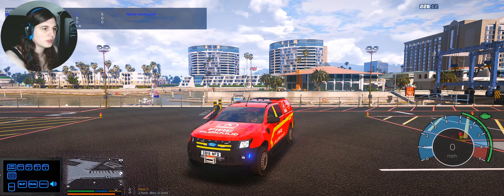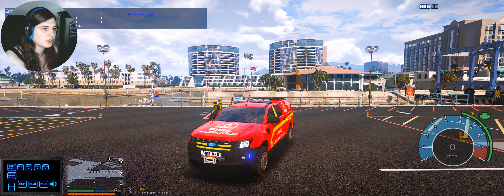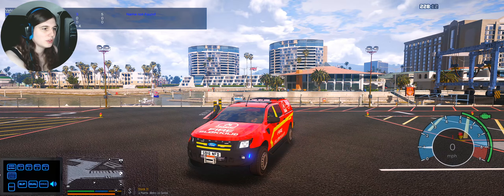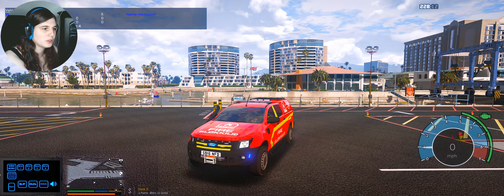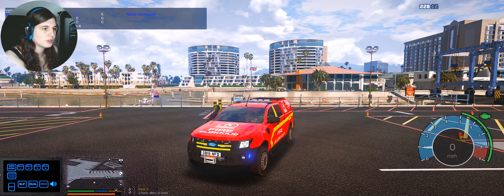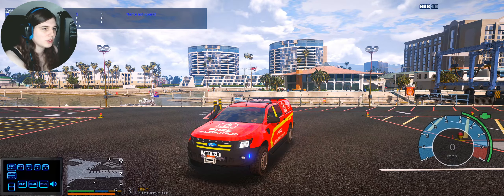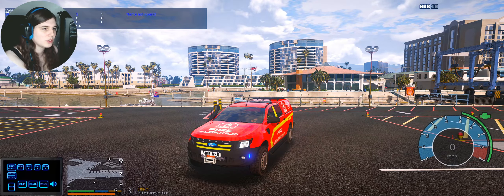The last specialist police force is a returning one — actually that's probably a better way of describing it. So once again we're heading back into Los Santos. With the coastal callouts mod, you have the ability to police and rescue upon the ocean ways of your community.